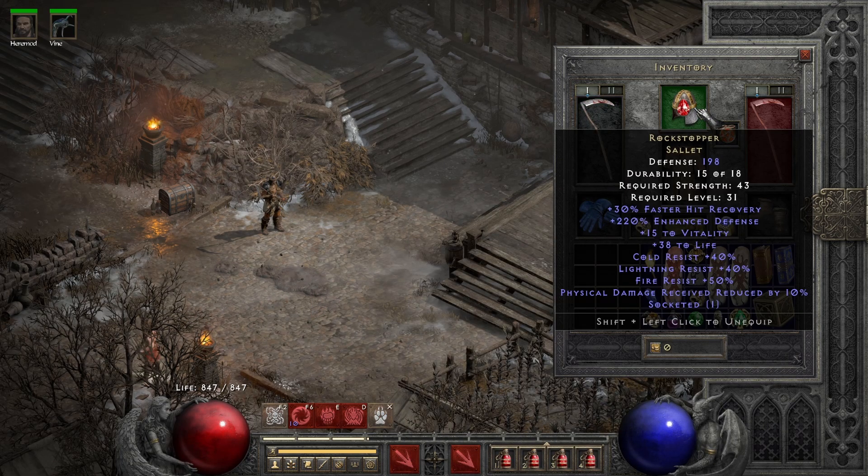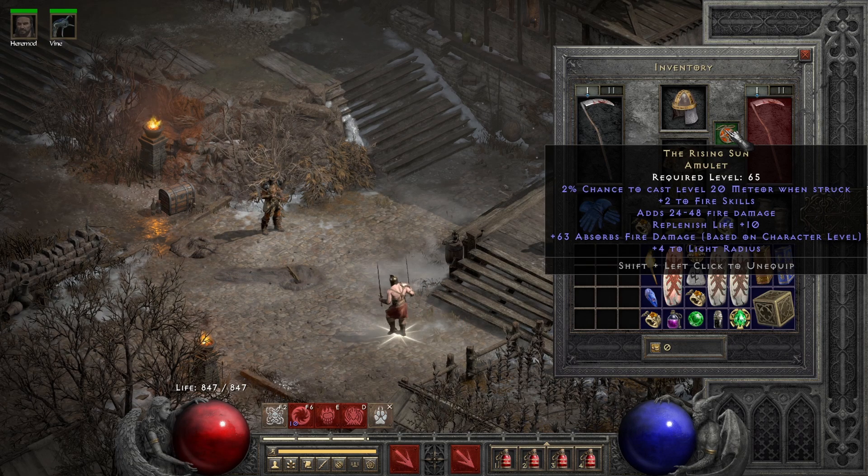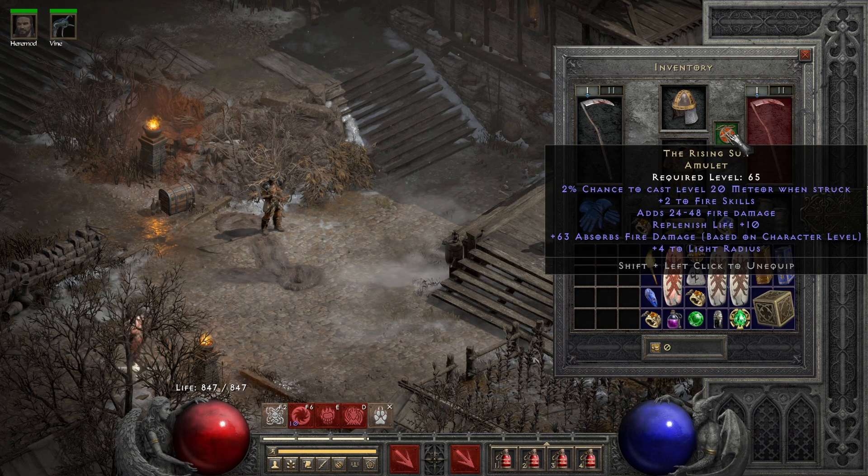I have a Rockstopper because we need a lot of resistances — put in a perfect ruby in there. The Rising Sun Amulet is great because the bonus to fire skills gives us more Armageddon damage and also more Fireclaw damage. The fire absorb is also nice if you plan on farming Travincal.